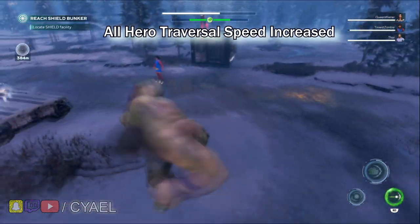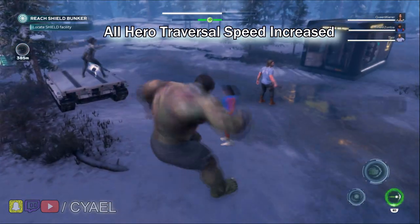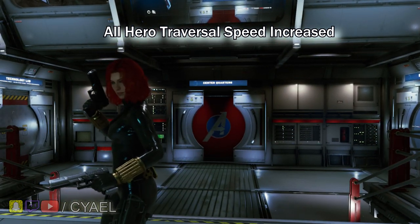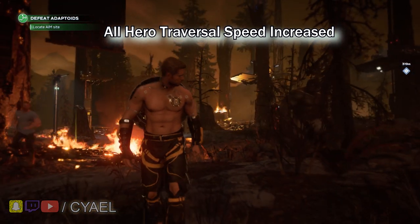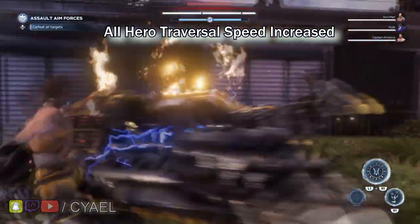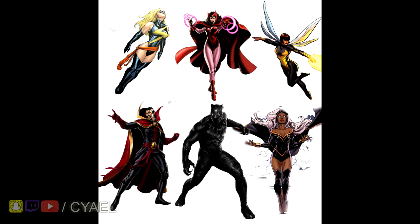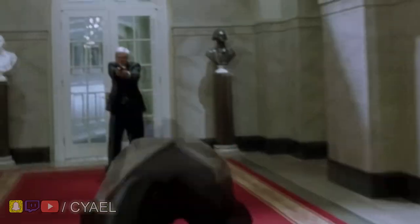In this update, all hero traversal speed has been increased with a bit of favor towards our non-flying heroes. Widow can grapple the ground in front of her for a burst of momentum, and Captain America's shield charge does not drain energy while he is not in combat. You might also notice that Captain America breaks through shields and knocks back enemies while using shield charge in combat. Moving forward, expect newly added characters to have matching traversal speeds, unless their natural abilities give them a bit of an unfair advantage.